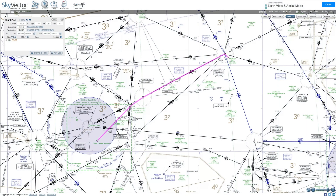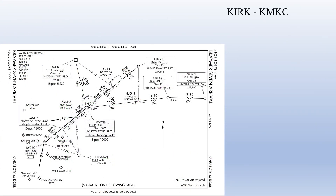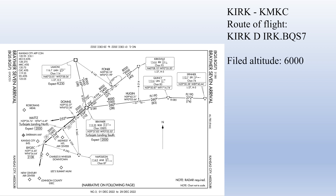So let's look at a practical example of how this would work. We're planning an IFR flight between Kirksville Regional Airport in northern Missouri down to the Kansas City Downtown Airport, also known as the Charles B. Wheeler Downtown Airport, identifiers KIRK and KMKC. We're making this flight in the Cessna 172. The route of flight will be Kirksville Airport direct to the Kirksville VOR, then the Bramer 7 arrival into Kansas City downtown. We'll assume we filed at 6,000 feet and fueled the aircraft to 56 gallons — two full tanks.